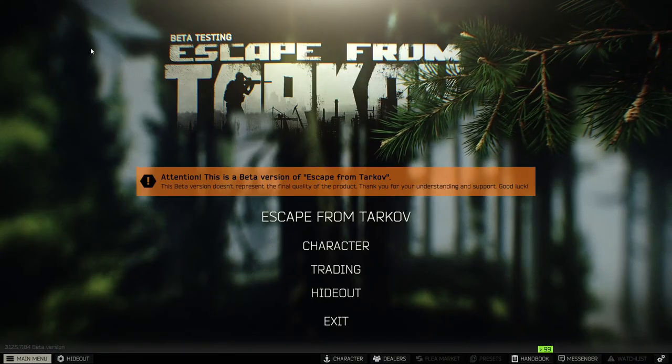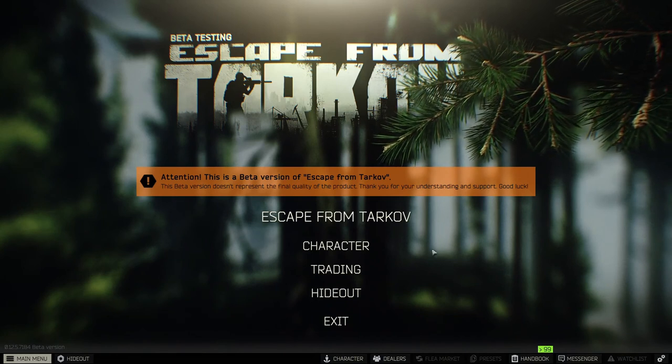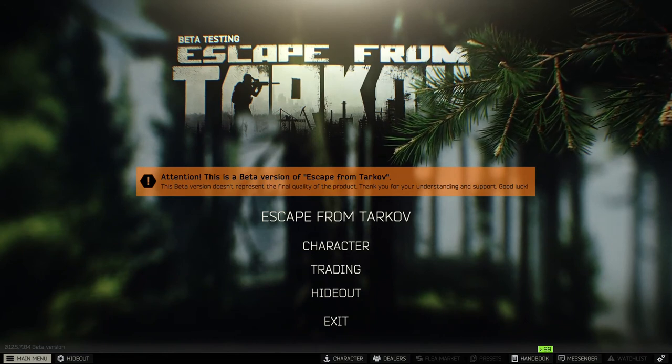So here's the main menu. From here you can choose to start a game, you can review your character, you can trade with vendors, or you can also view your hideout. We'll talk about all those options later.